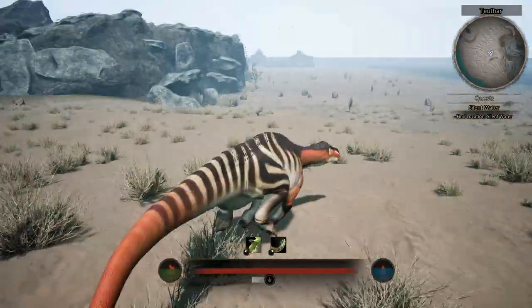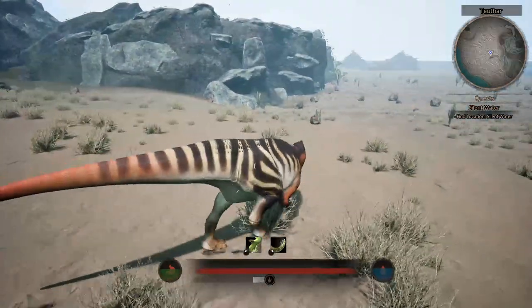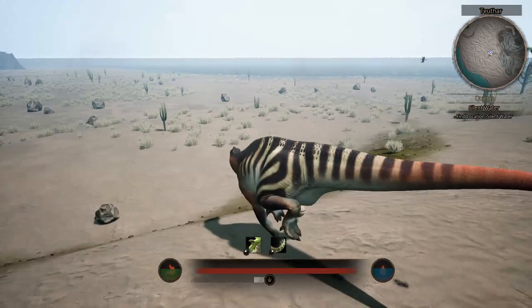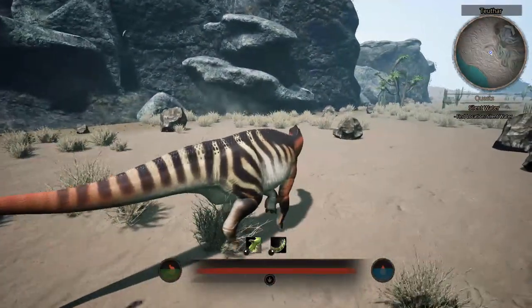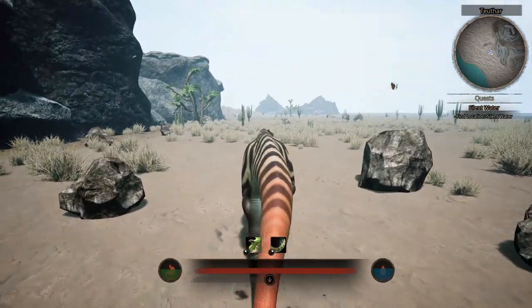I know this desert feels very cold. I think it's because there's like a slight bluish tinge to everything. It's probably just the lighting on the map itself, but with deserts you normally expect a warmer color, a warmer feel. I do like the blowing dust. The blowing sand is pretty cool.